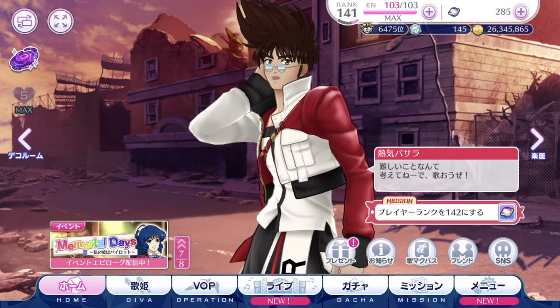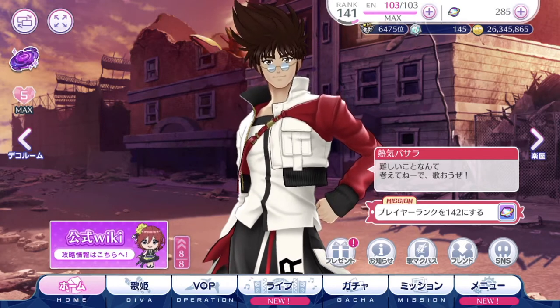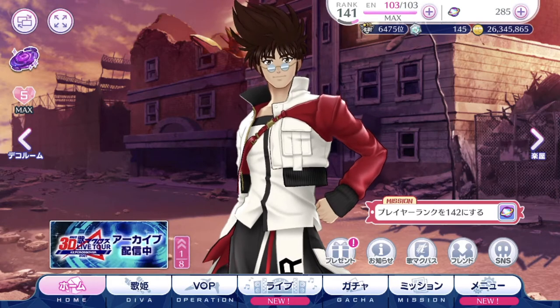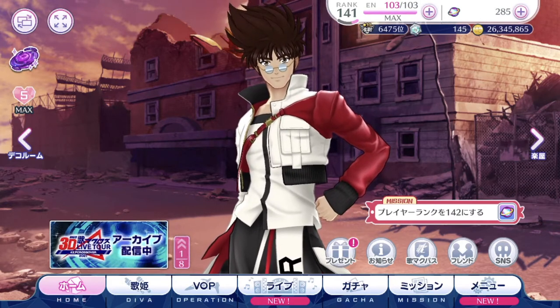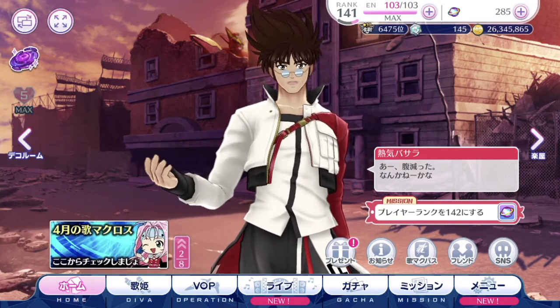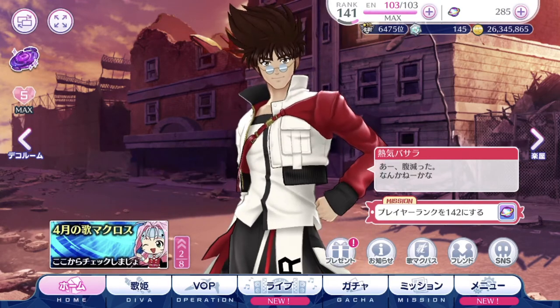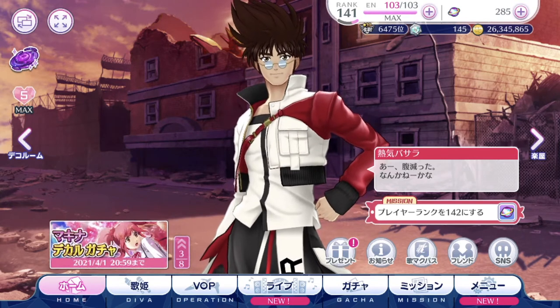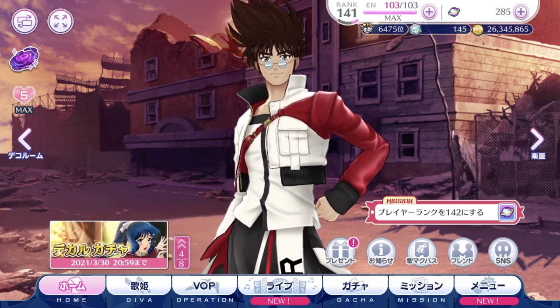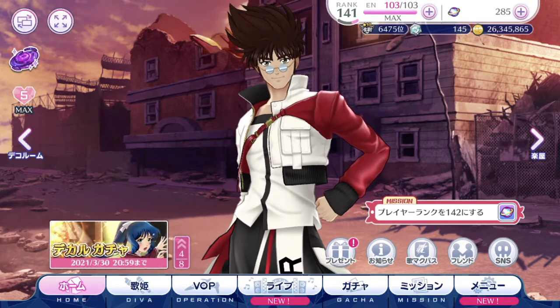If you're wondering what the arrows on the side are for — does it mean you can see a wider version of the illustration in the background? No, it doesn't. If you notice there's text underneath the arrows, the arrows actually lead you to certain pages of the game. We're going to talk about the arrows first.